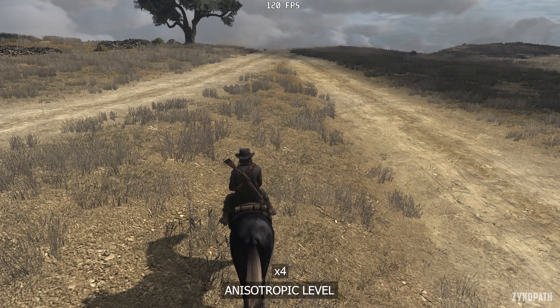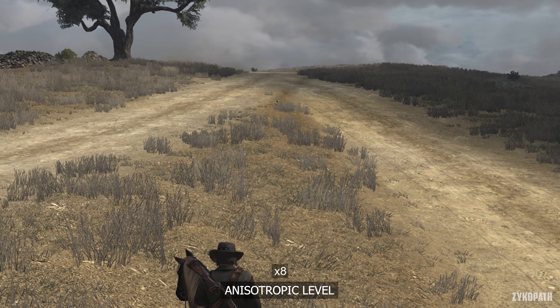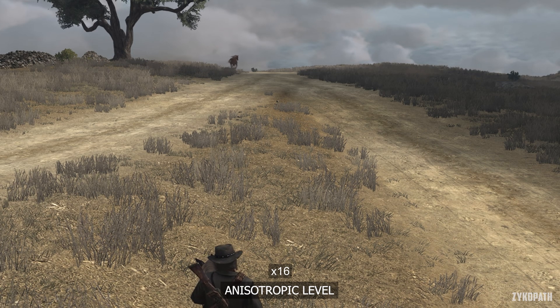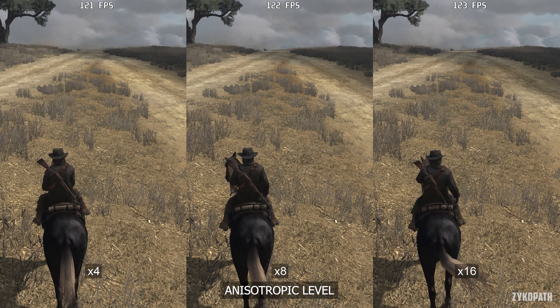The Anisotropic Level setting offers 4x, 8x, and 16x options. I could only tell a difference when pixel-peeping — 16x had much sharper textures while 4x and 8x looked the same to me. Use 16x here.